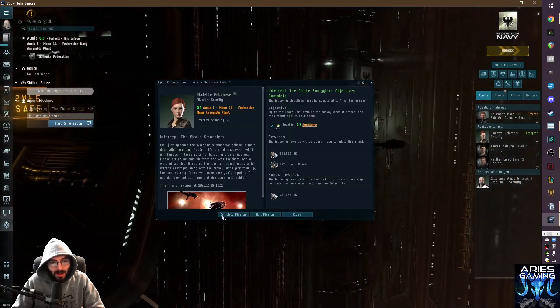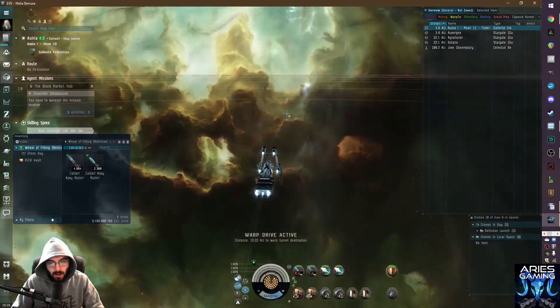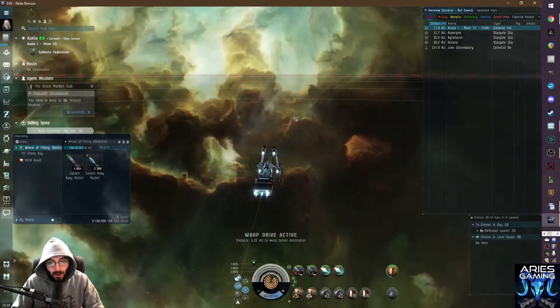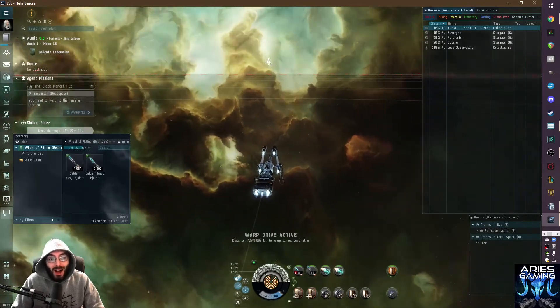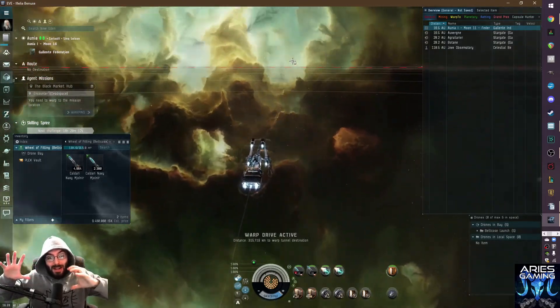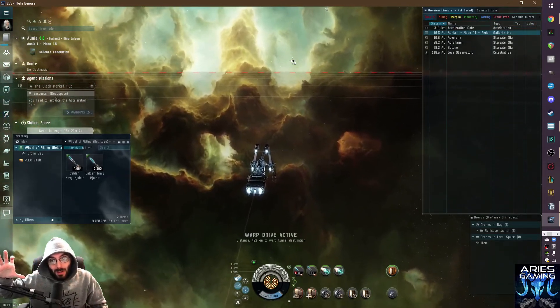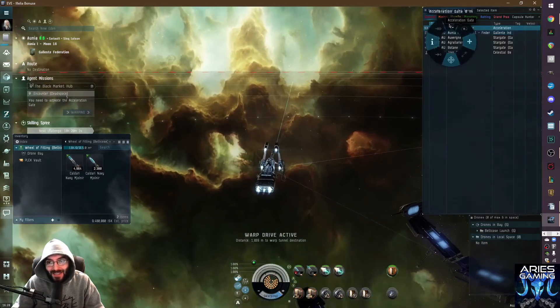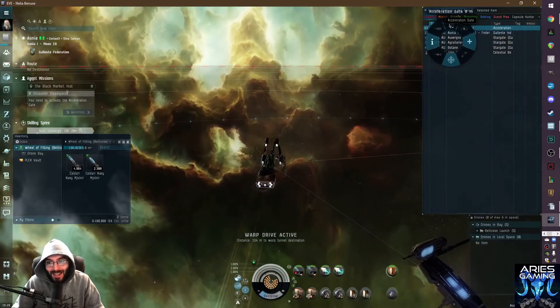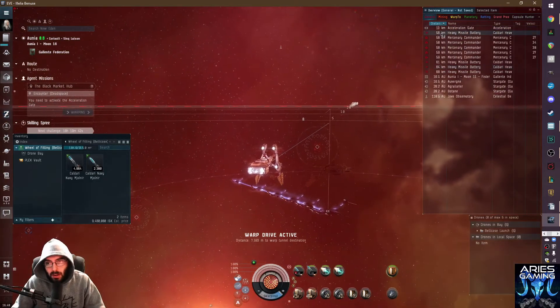I've actually sort of fallen in love with this ship - it would be killer for PvP probably. We should PvP with the Wheel of Fitting! So there's going to be a companion video where we do PvE Bellicose and then refit it using the wheel and take it into PvP in low sec. Okay we're going to take out these heavy missile batteries first with our own heavy missiles.